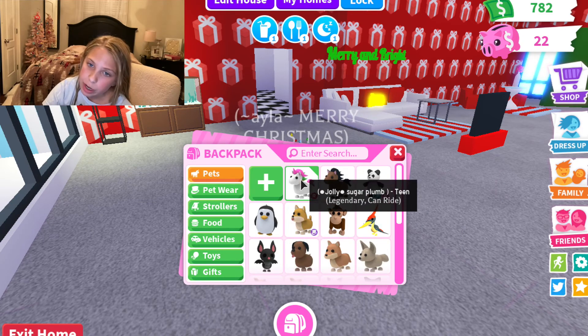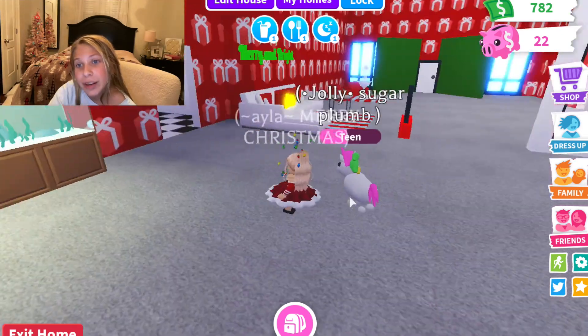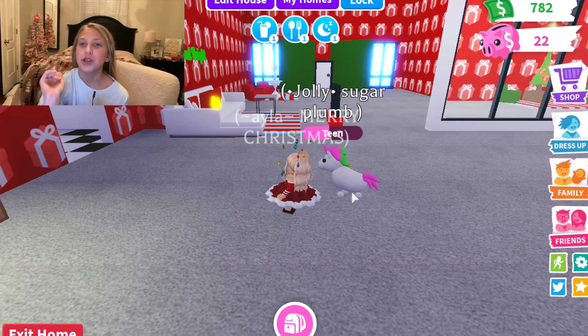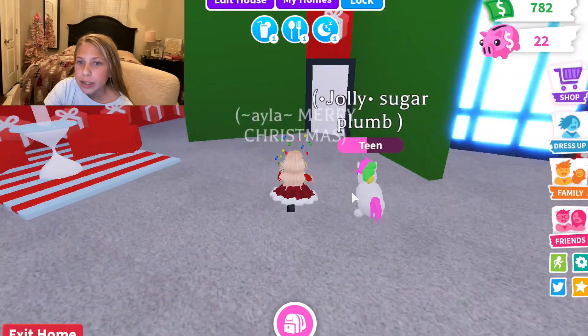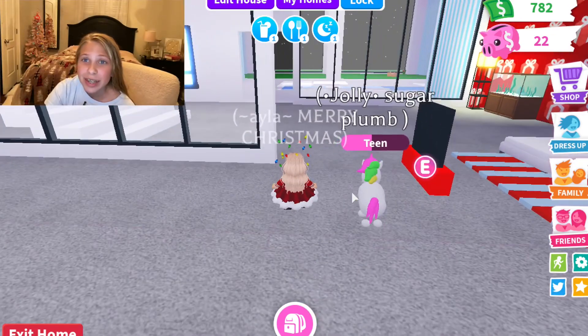I'm going to take out my unicorn because I really like her — my friend gave her to me. I mostly get all my pets from my friend because nobody trades with me. I get emotionally attached to my animals on here. That's pretty much it — that's my house tour and that's it for today's video. I'll see you guys in the next video, bye!